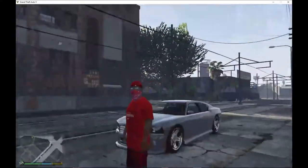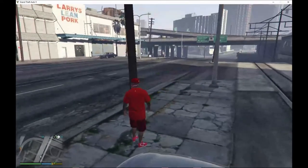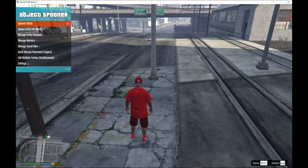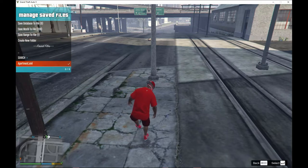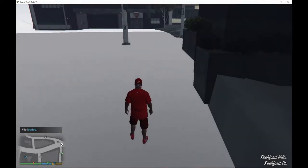Welcome back guys — we are here with Franklin and we're going to go and see what the apartment looks like. Press F8, go down to Object Spooner, then go down to Manage State Files, then go down to apartments, press enter once, and then go down to Load Placements. This will take about five seconds.